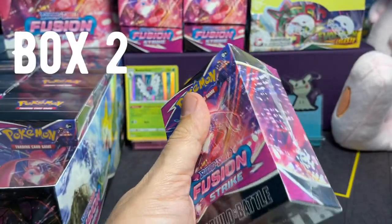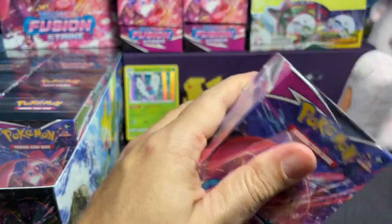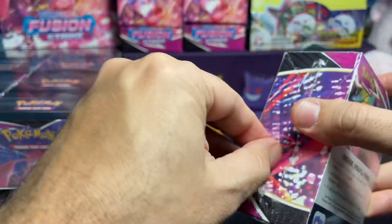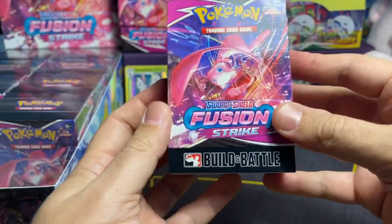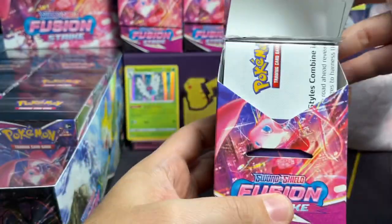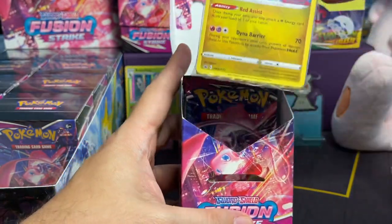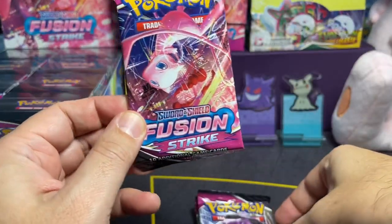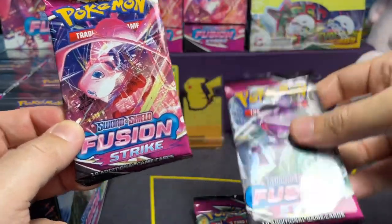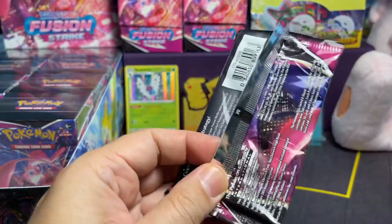Just a warm-up — buy low, pull high. So we're hoping we're starting with the warm-up box. This is Box 2, Sword and Shield Fusion Strike. We have another Latias, another Latias, another Latias. We'll do the guess-the-holo once I figure out what holos are in here. Oh, here is the other one — the Genesect! Genesect breakdancing is another alt art full art that is in the set, that was in the Fusion Arts set. So let's go with Mew.